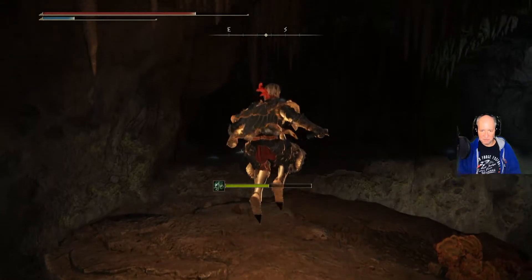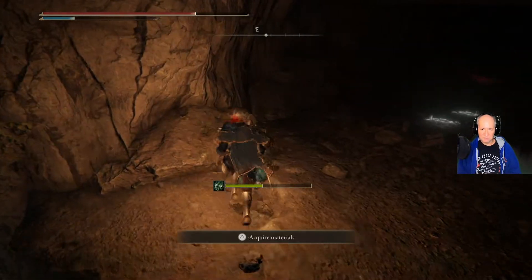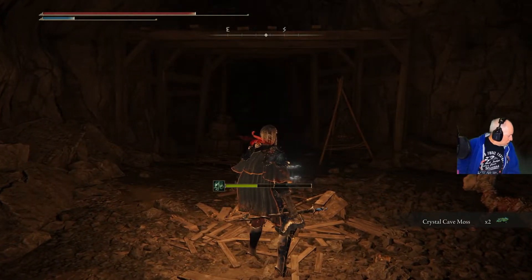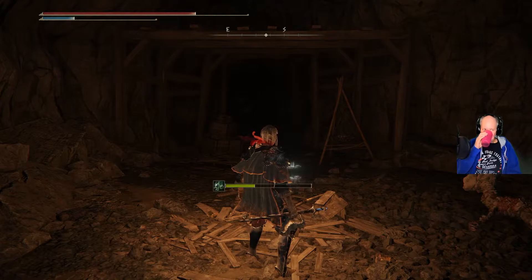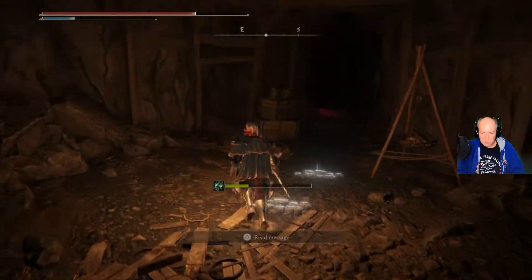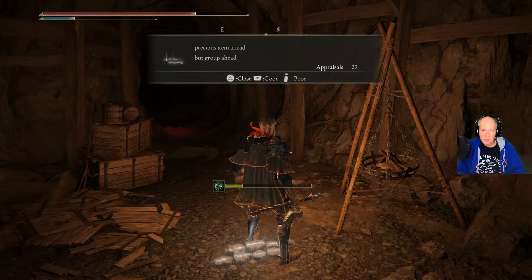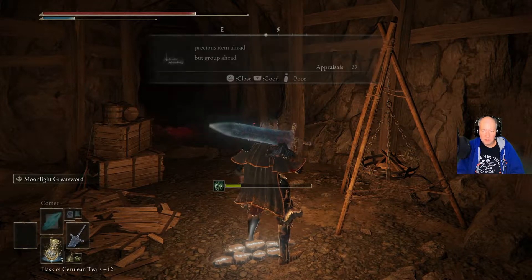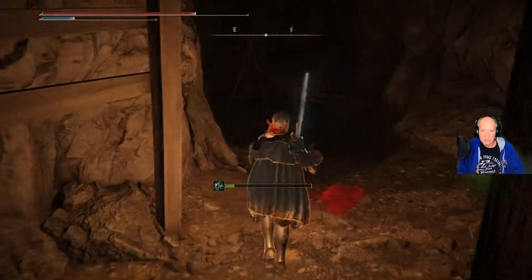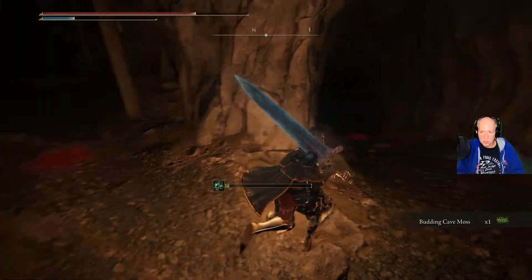So we're going to jump the gap here. We'll do our jump, hold the sprint button, jump on over there. So there's a precious item ahead here — I forget what it is.